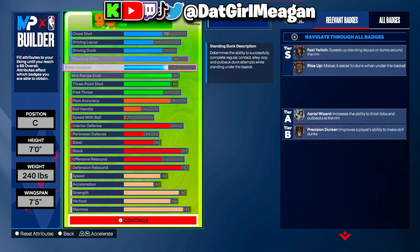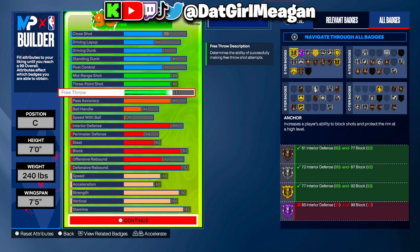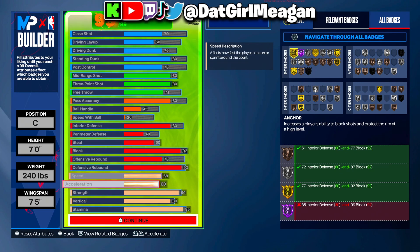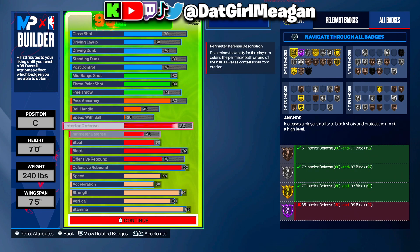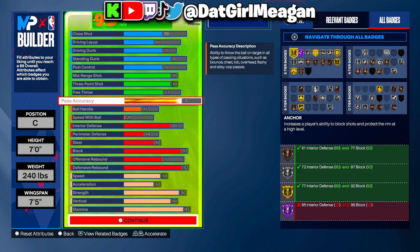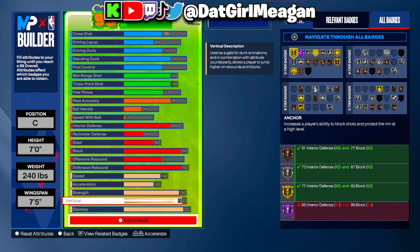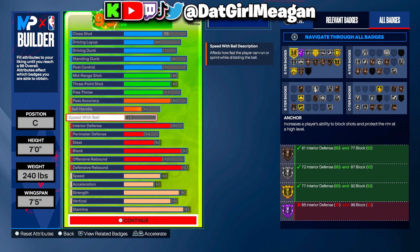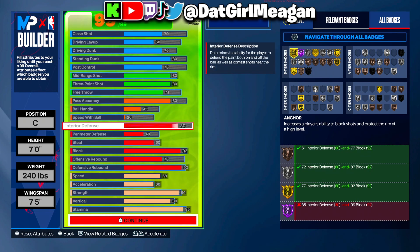These are pretty much all the different variations of the builds for you guys today. Let me know what you think in the comment section below. Overall I feel like these are all pretty decent builds — you got your shooting, decent finishing, and solid defense, which you've gotta have on your bigs. The hardest part for me honestly was the pass accuracy. I have more builds in the works with even higher pass accuracies, and I'm still figuring out gameplay with lower pass accuracy. Lower pass accuracy lets you upgrade a lot more on offense and defense, but I'll play around with it.